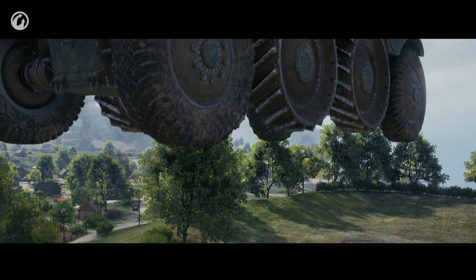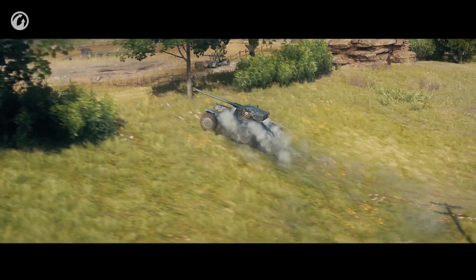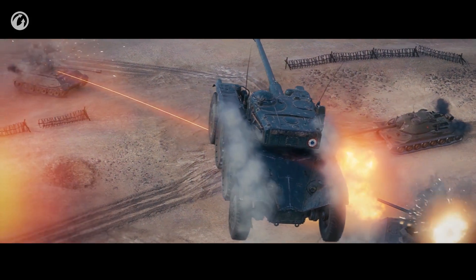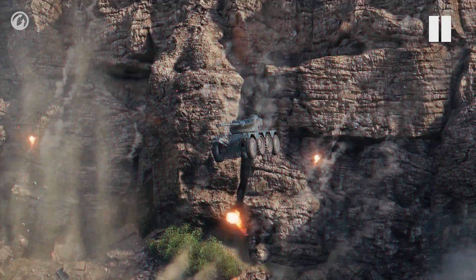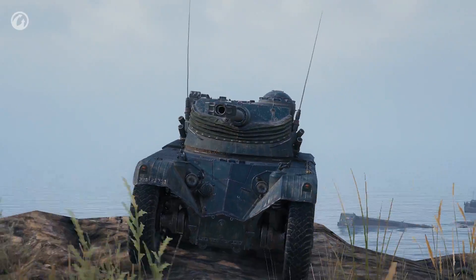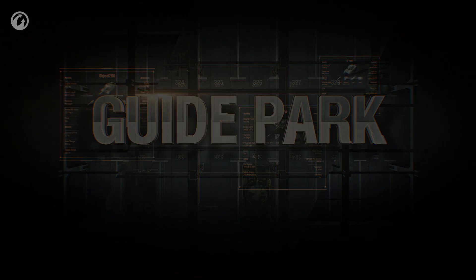The Panhard EBR 75 FL10 is the first premium wheeled vehicle in the game. It represents the most intriguing, discussed, interesting and fun vehicle type. To understand how to play the Panhard, we need to look into its soul — into the core of its abilities and potential. We also need to accept that it's weird. By the way, this here is its rear. Let's begin.